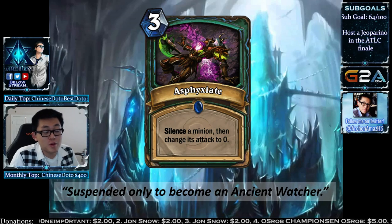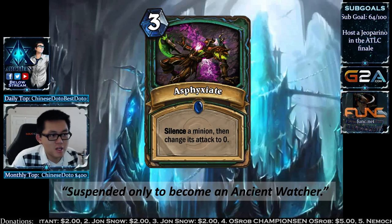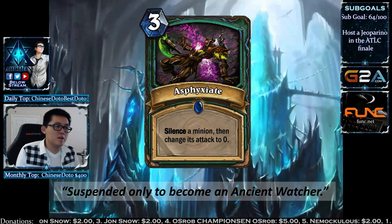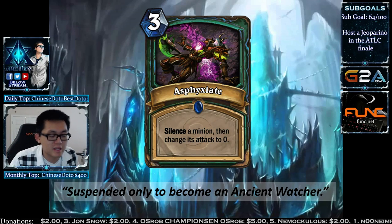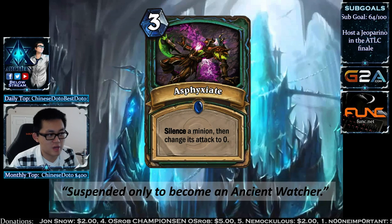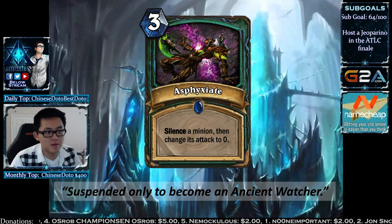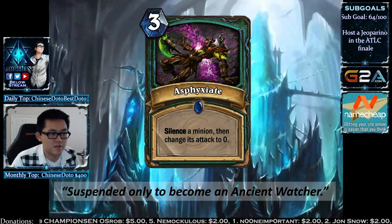Asphyxiate is the 3-mana removal spell for Death Knight. You silence a minion and change its attack to zero. You're trying to make your opponent's board really weak — give them bad creatures, asphyxiate their minions, and then play the Ebon Champion to make it really powerful. If your opponent doesn't have a way to utilize a zero-attack minion, this is basically a Hex. The funny thing is, if they silence the effect, they get the minion's attack back.